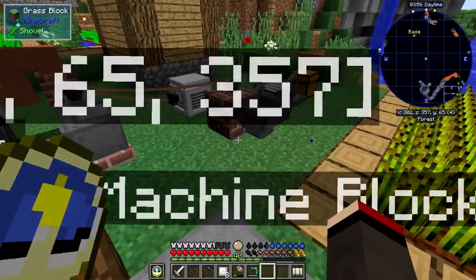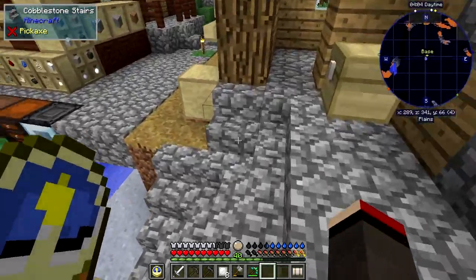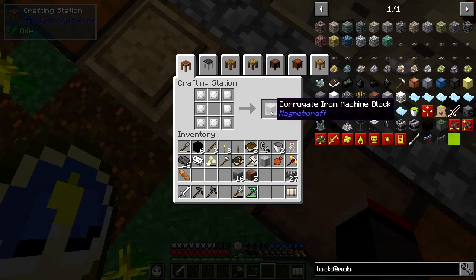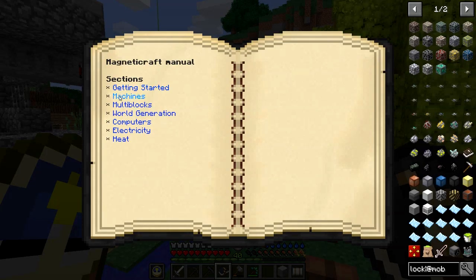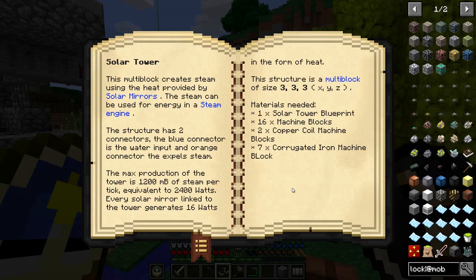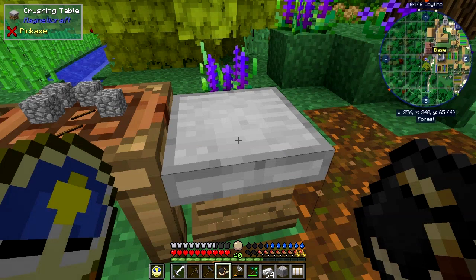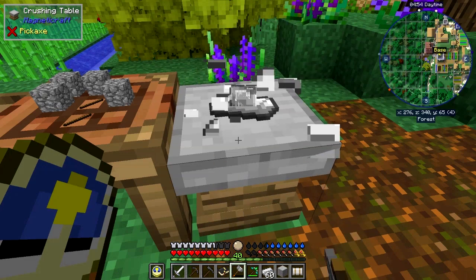It's corrugated. Lots of iron plates — fortunately we've got lots of iron. I'll make a few iron plates. I must have completely misread that. Let's have a look at that again. Machines, generators — we need solar power. We've got the blueprint: 60 machine blocks, seven corrugated iron machine flame blocks. So seven — we've got one, so we need six. That's 48 iron, and we have to hammer that away. I've been busy hammering away. You don't have to see me doing this; I'll come back in a few seconds when I've finished.